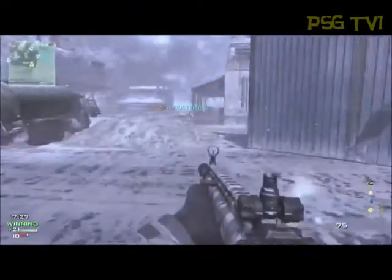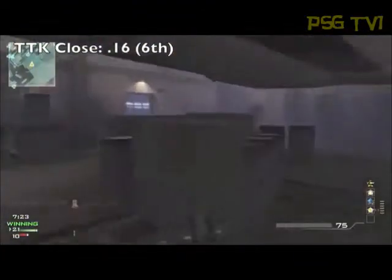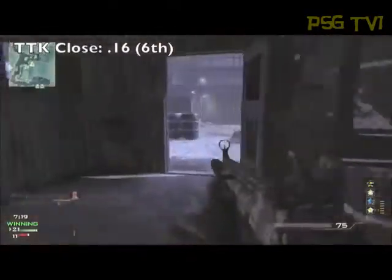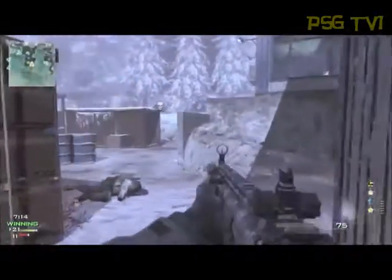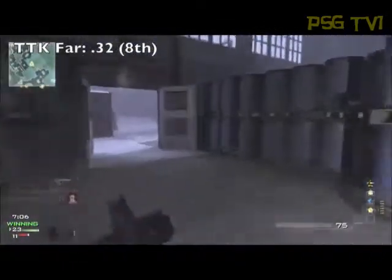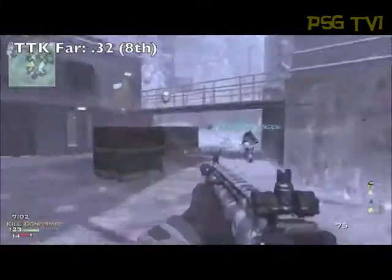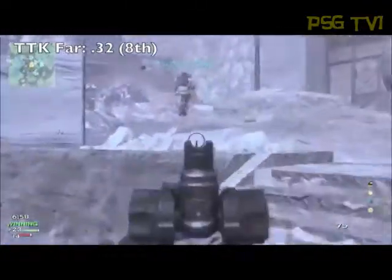The time to kill close is in sixth place at .16. Another number that just doesn't look that great. So far I've given you numbers that are ninth, eighth, and sixth. The time to kill far is .32, which ranks in eighth place — another poor rating for this gun. You guys are probably thinking: wait a second, this gun has to be in the top four, why are these rankings so low for everything?